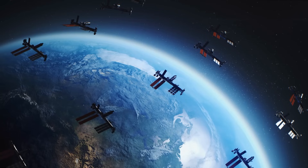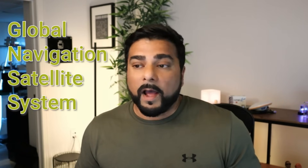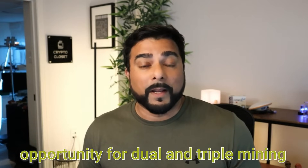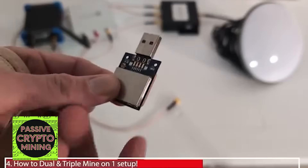Onokoi is a decentralized GNSS, which stands for the decentralized version of a global navigation satellite system. I have covered other similar projects like this, like Frye's Crypto and GeoNet, and they both use a very similar antenna. This opens up the opportunity of dual mining and even triple mining with that one antenna. My good friend Passive Crypto Mining made an excellent video detailing how to dual mine and triple mine — I'll make sure I link that down in the description below.